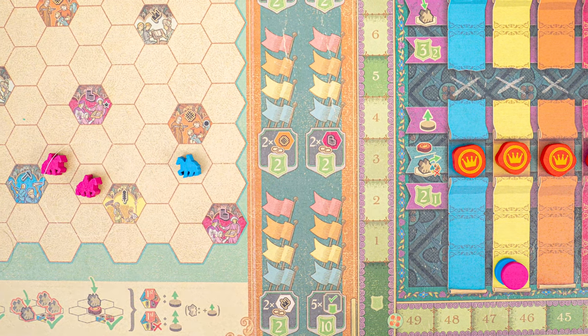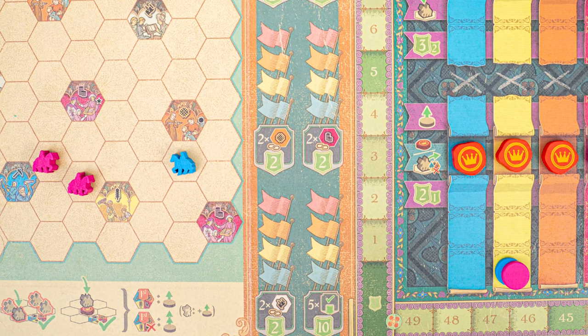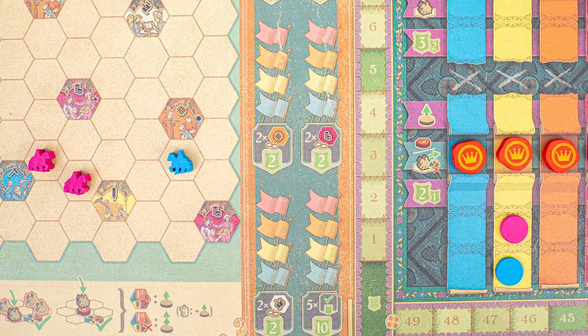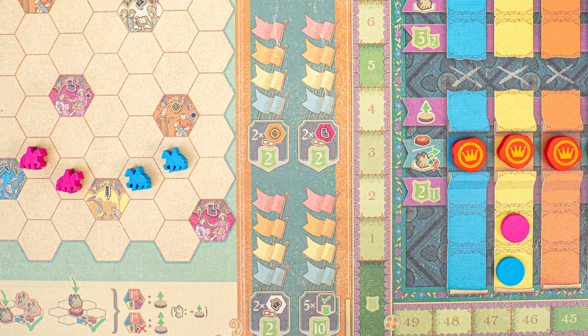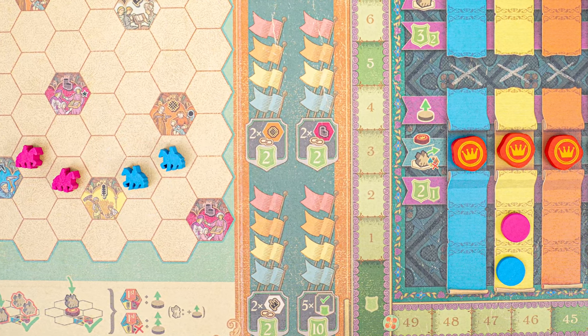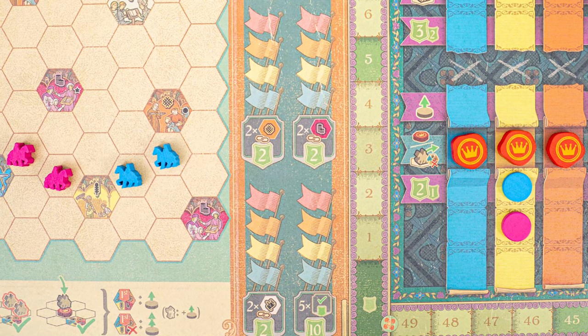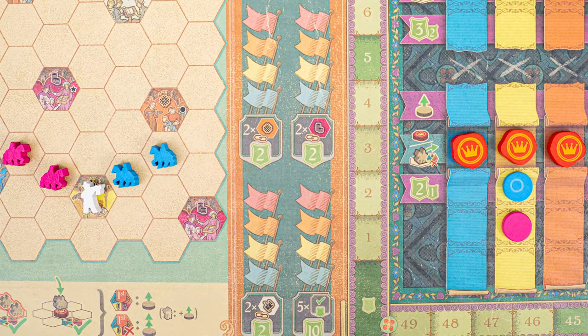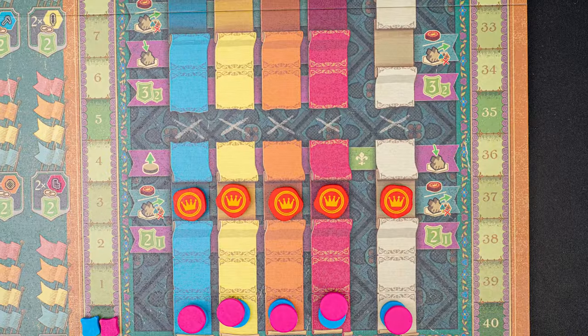So after placing your envoy here, you would trigger town scoring. You are the first person to contact the town, so you advance one space on the yellow track. Blue goes next and places an envoy here. They're the second person to contact the town, so they move two spaces on the yellow track. And if there had been a herald here, you would have moved two and blue would have moved three spaces.